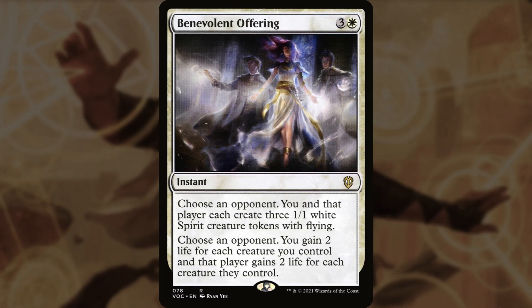Benevolent Offering for 4 mana is an instant. Choose an opponent — you and that player each create three 1/1 white spirit creature tokens with flying. Choose an opponent — you gain 2 life for each creature you control, and that player gains 2 life for each creature they control.